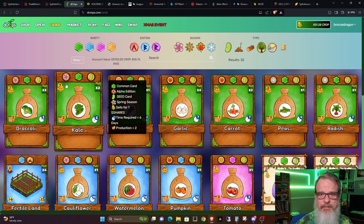The crop token was looking really nice over the last week. Of course it took a hit along with SPS and everything else the last couple of days, but it was looking pretty nice. It's a token on the Hive Engine, and for this pack I bought today, I took a few other tokens, sold them off, traded them for swap Hive, and was able to buy a pack. One of the big things I like about playing multiple Hive Engine games is being able to go back and forth and enjoy the different games.